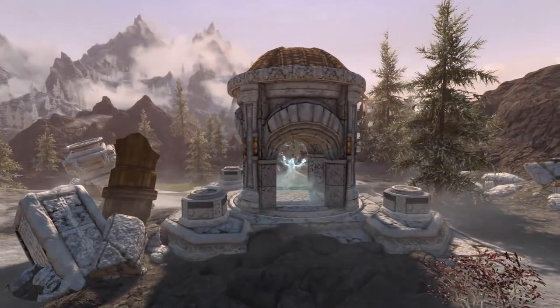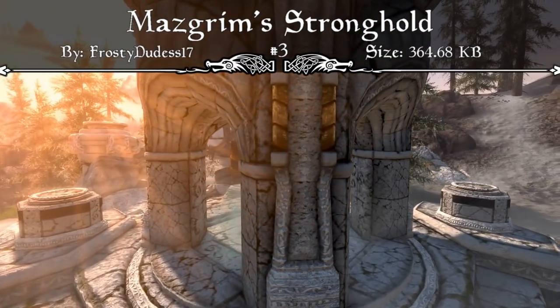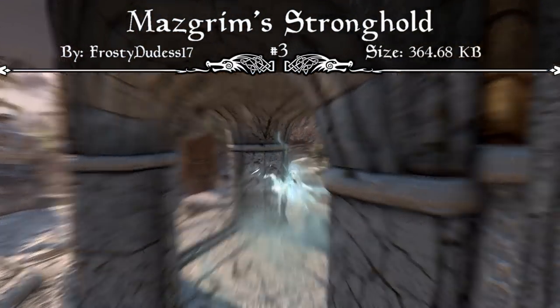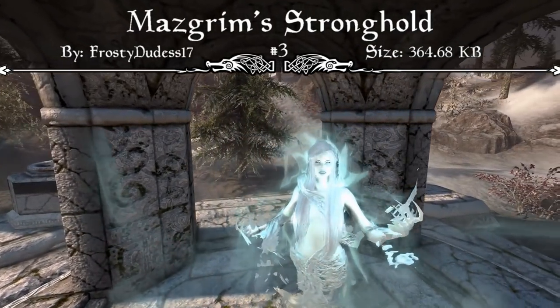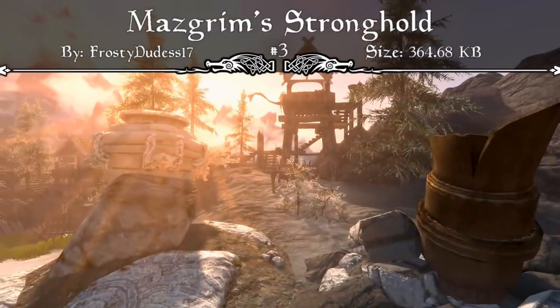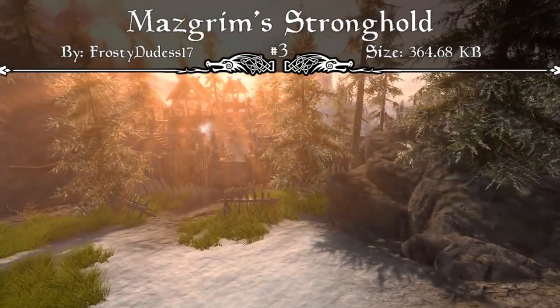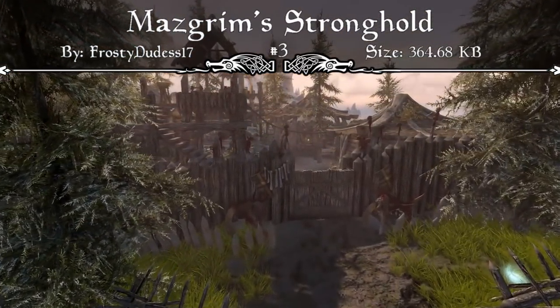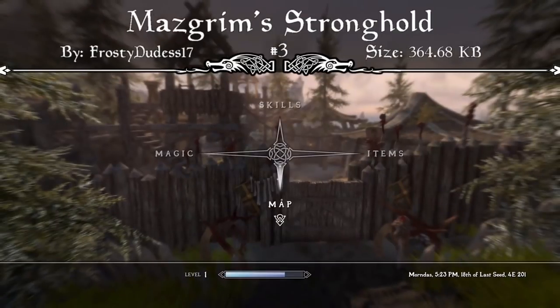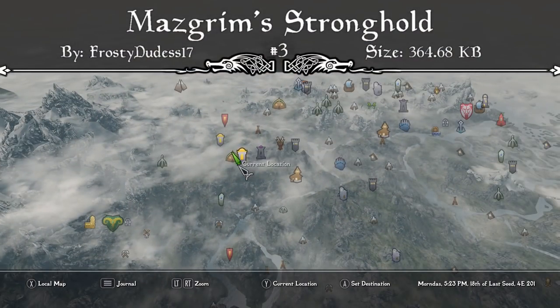Coming in at our number 3 spot, we have an entirely outside player home called Mazgrim Stronghold. The mod page reads that Mazgrim was fated to be the fifth wife of her clan chief, until she said screw that and named herself chief of her own stronghold. But now she's off adventuring, so you can go ahead and move in. The location is on the other side of the mountain peak from Kesh the Peryite worshipper, and key features include custom storage, crafting stations, all of the blacksmith stations, and a small hut for four followers.